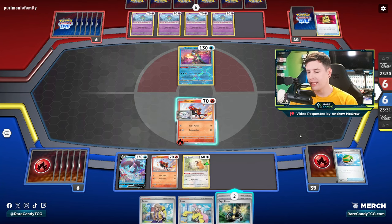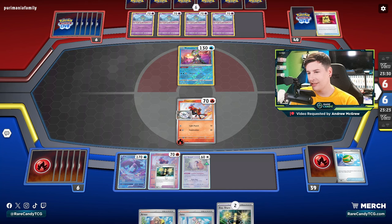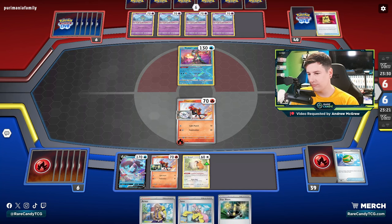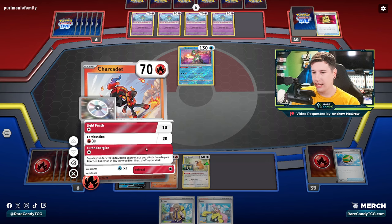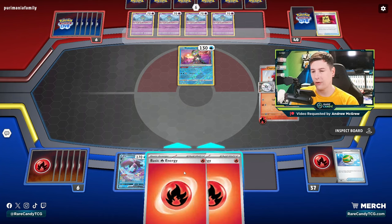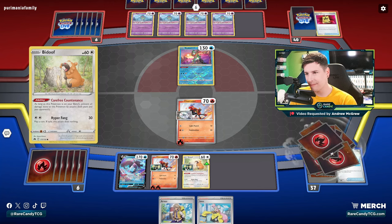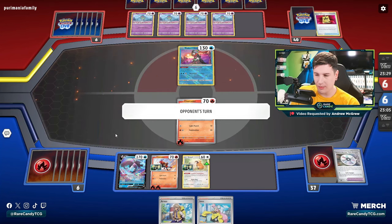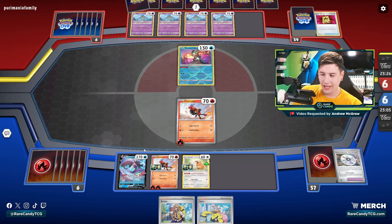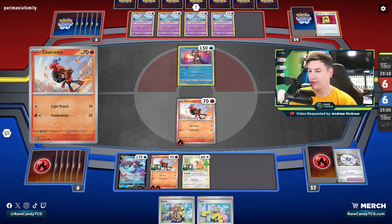I would have liked to get one more basic down because a lot of the Gardevoir lists are playing Avery. I would have loved to chuck away the Lumineon — that would have been amazing. I think we just do probably both of these. And Turbo Energize — maybe we should have saved the Exp. Share on the Charcadet. Because if they have a way to knock this out we just lose the Exp. Share. Yeah, in hindsight this is probably a misplay on my part — I just got a little too ahead of myself, started slapping down tools. I should have literally just thought five seconds ahead there.